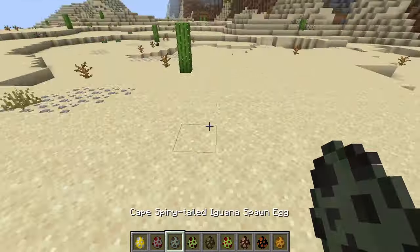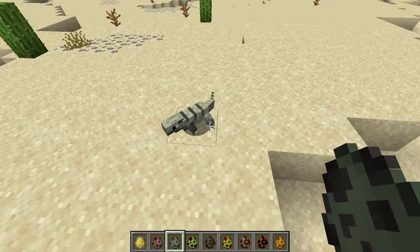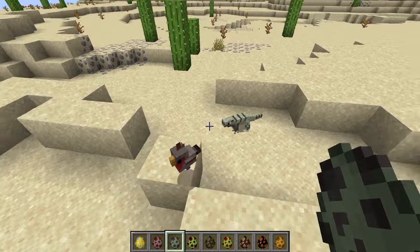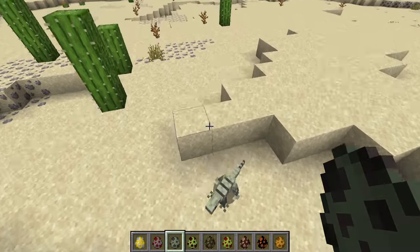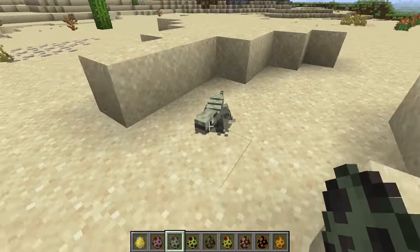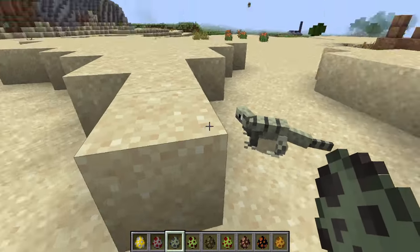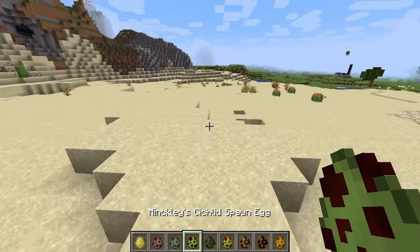Desert Cardinal — again, it's a little bird. Now this is where the competition begins. This is a Cape Spiny-tailed Iguana — god, that's a long name. But this thing, unless it has some like poison and stuff, I think I've got this. I think I can do this.